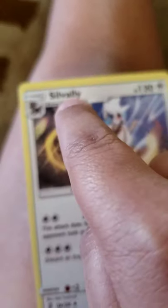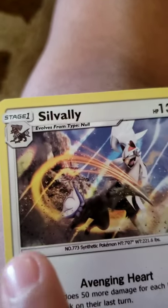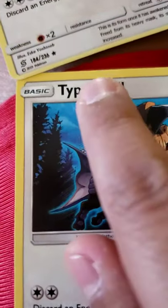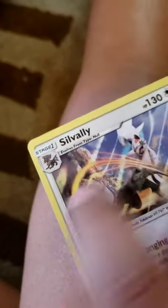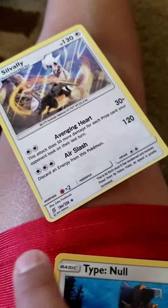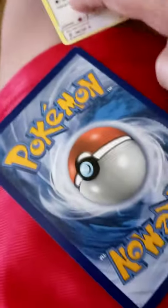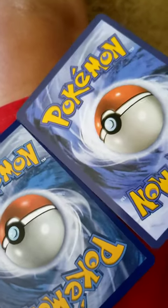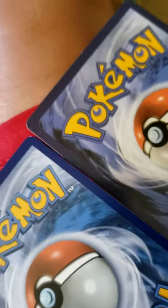You can also tell by the letters — see how they're too thick? See how they're thick on the fake, and this one's a little bit thinner? You can also tell by the outside cut — you see that yellow part? If it's not even, it's fake. You can also tell by the back — some of them are a little bit lighter. See how that one's a different color?